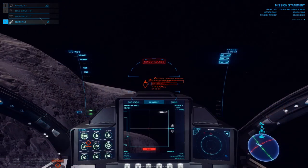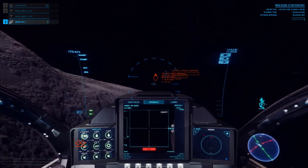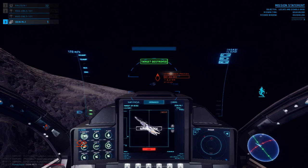The Ordnance tab has the rather interesting feature of allowing a pilot to see space from the point of view of a launched missile, until it collides with an object or its intended target.